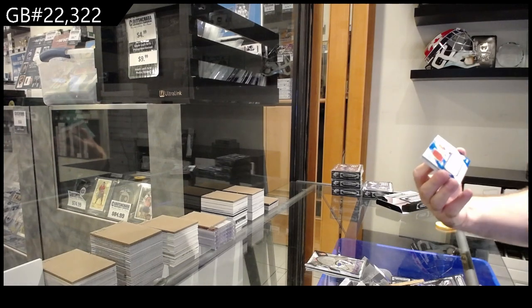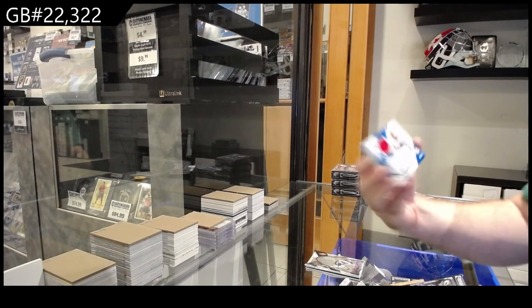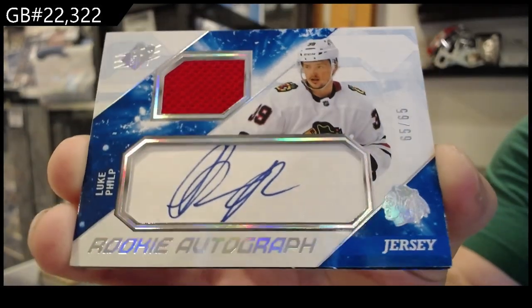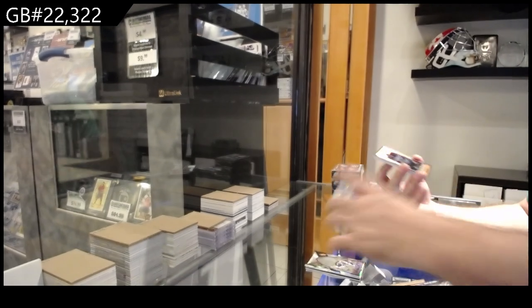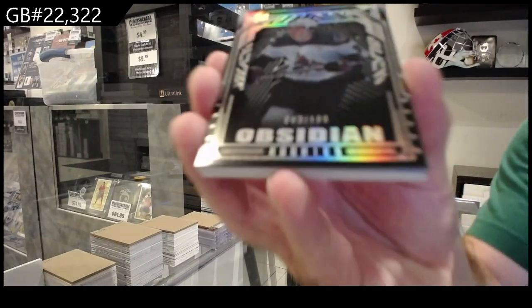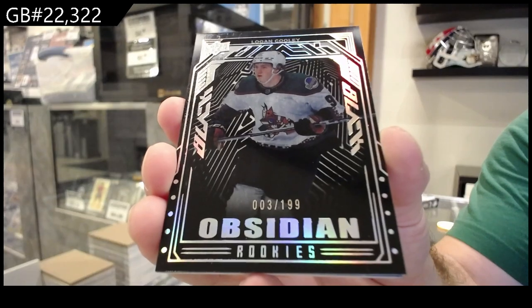Oh, another tease — number to 65, rookie jersey auto for Chicago of Philp. These Chicago guys keep coming out at me. We've got an Obsidian rookie to 199 for the Coyotes of Cooley. Very solid.